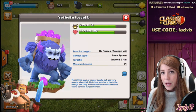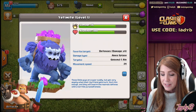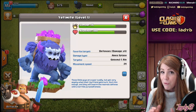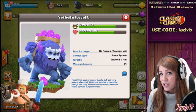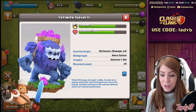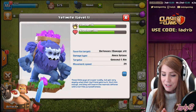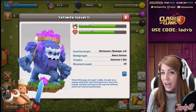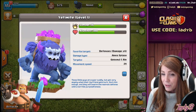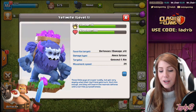Now let's talk about those Yetimites and what they do. Their favorite target is defenses and they cause four times damage, and their damage is actually splash damage. These little guys are super cuddly but get very angsty when their big friend gets hurt. Hurt him enough and they will swarm the nearest defense with a terrible purposefulness.